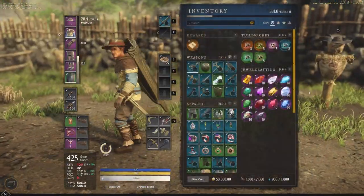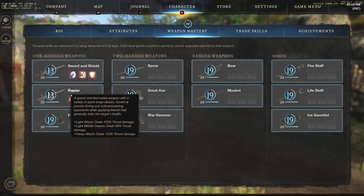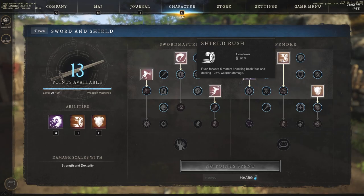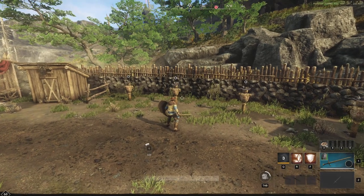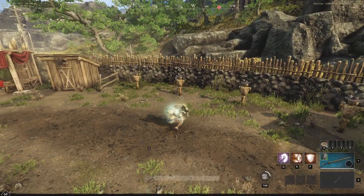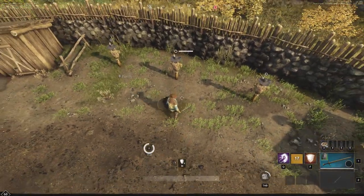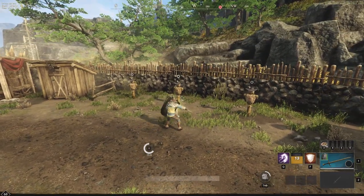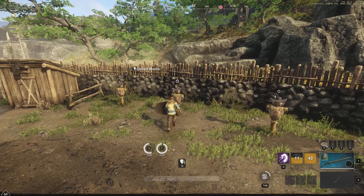Shield bash does 231 damage. The big thing about shield bash is the stun: stun foes in front of you for two seconds, which is very strong for the CC you need in both PvP and PvE. We also see shield rush — rush forward five meters. Let's see if this hits from a distance: it does hit from that range, fairly long range. That's five meters.